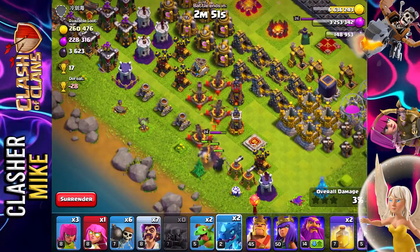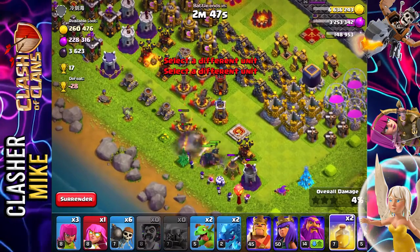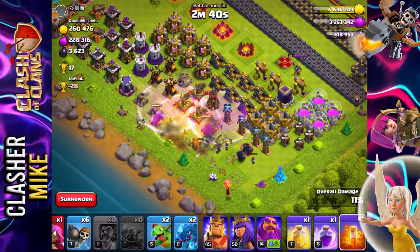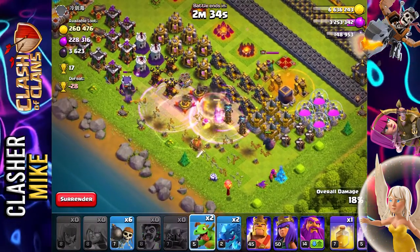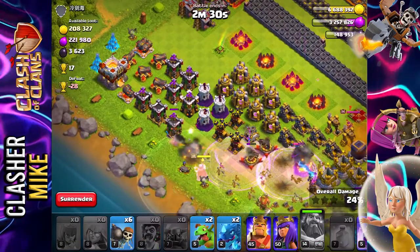We take out both inferno towers, then we're going to use a couple of party wizards, heal up these Pekkas, and rage them up. We put that down, then drop a super archer followed up by a couple of regular archers. We really need to use our Grand Warden ability right here.